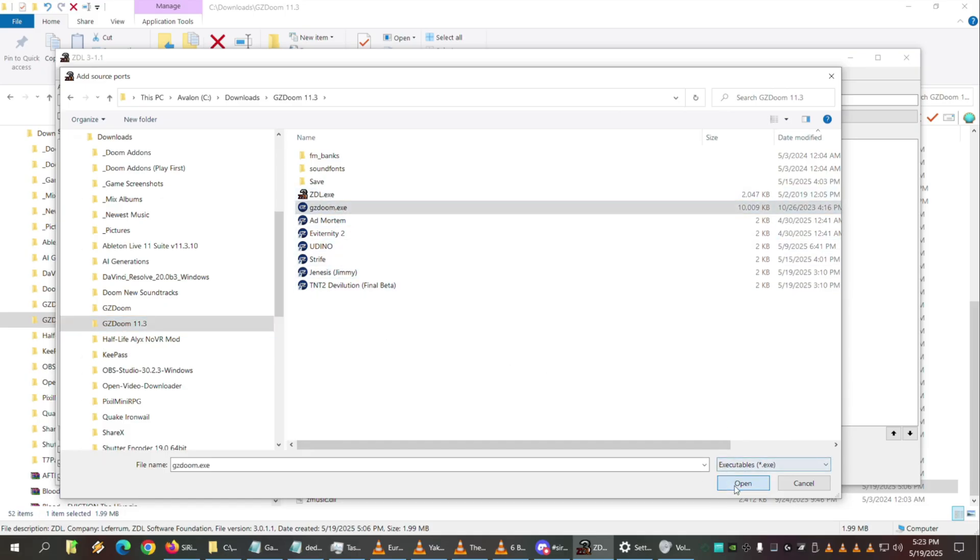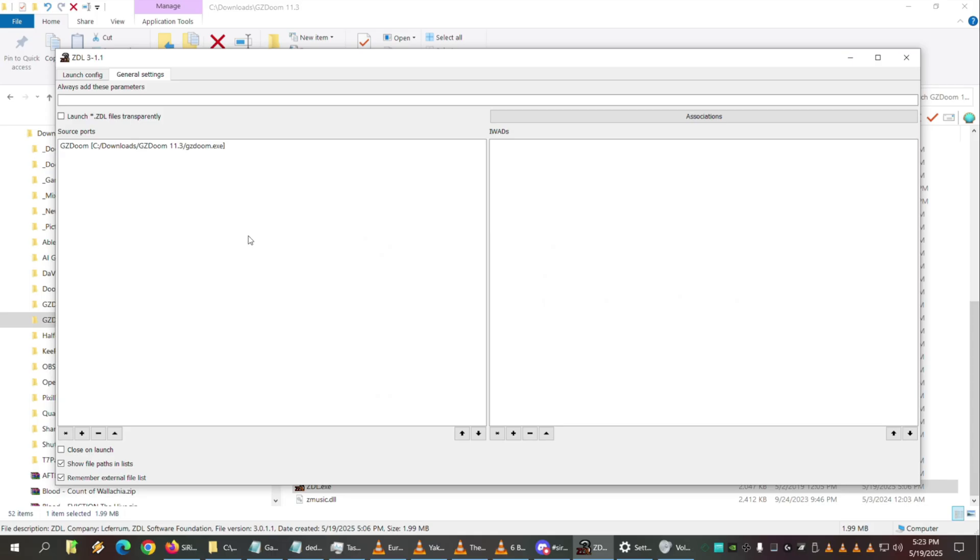What's nice about this is you could have more than one version of gzdoom loaded, or you could use Zandronum or whatever. We made the hard decision to stick with only 4.11.3, because we're not going to 4.12 — it ruins everything, so many mods break with it. You can basically load more than one and then choose whichever you want from the list, so you can have them all loaded in.